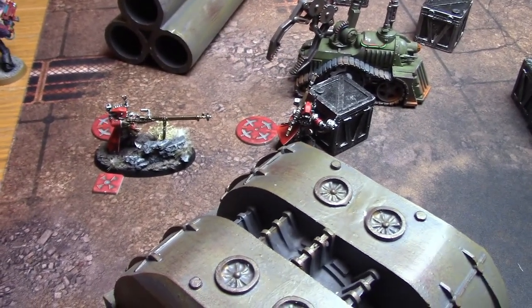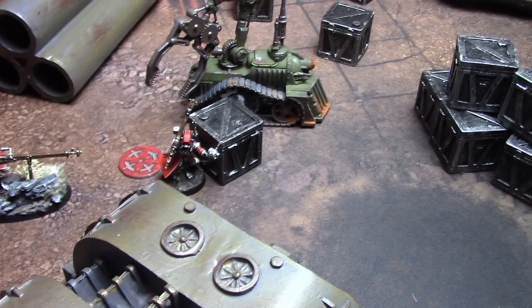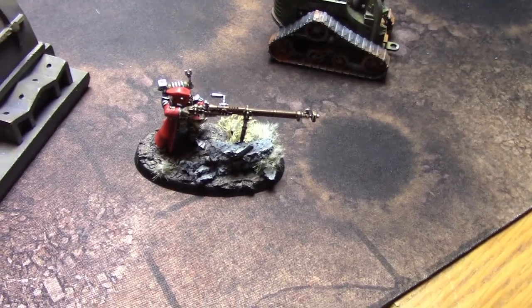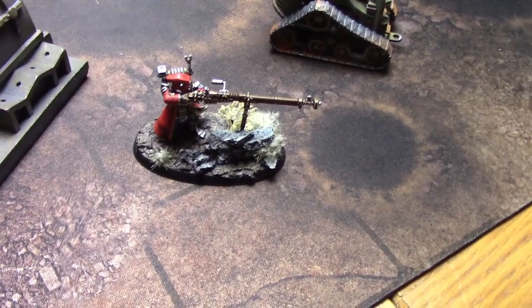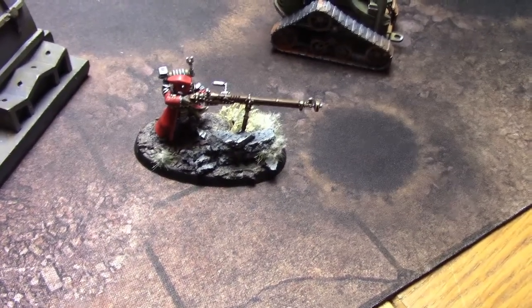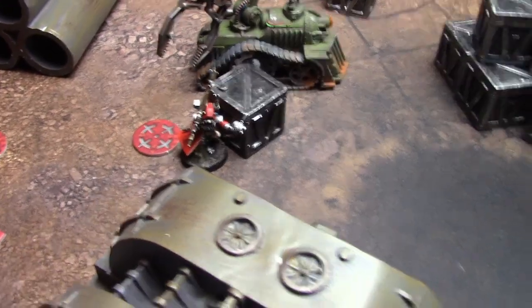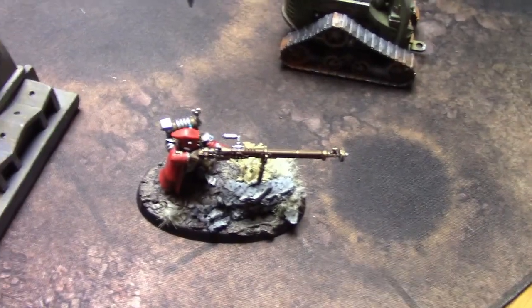Post-game discussion: man of the match is debated. The Frag Cannon didn't do much this game — the opponent spread out knowing how it works. The Transuranic Arquebus Sniper combined with the Omni-specs and Careful Aim stratagem is extremely effective — hitting on twos, rerolling ones, strength seven minus two AP is very strong. The infiltrators' movement eight characteristic proved crucial in this scenario for spreading out and getting into cover.